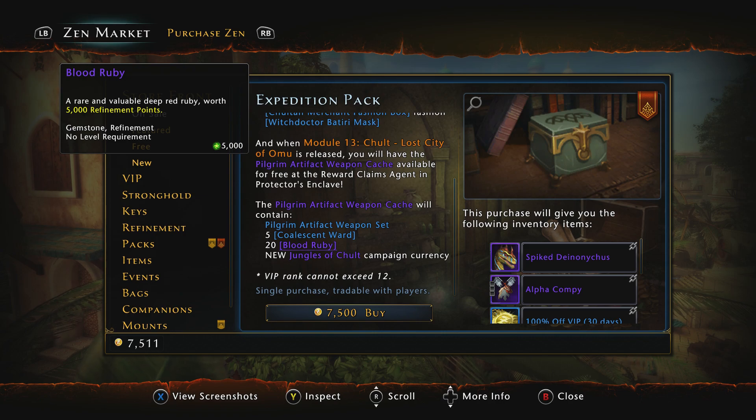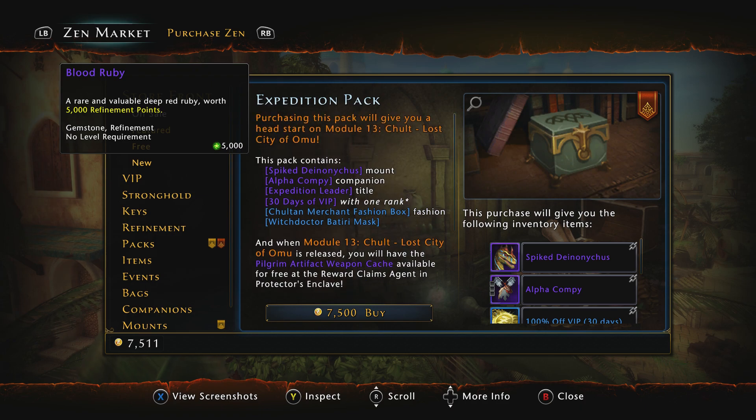There's been a little bit of scuttlebutt around that this pack would include the Chultan Tiger. I do not see the Chultan Tiger listed anywhere in this description of the pack on Xbox or in the forums post. So maybe they changed the pack, or maybe they'll arbitrarily add it in. That is a big question mark — put a pin in that, but do not use it as the deciding factor on whether you are going to buy this pack.